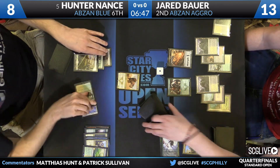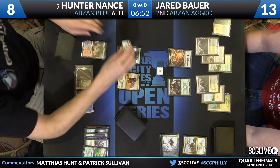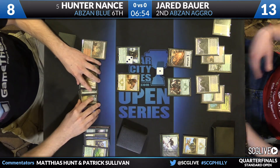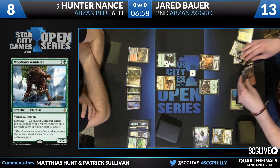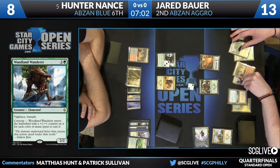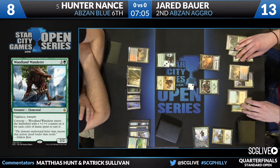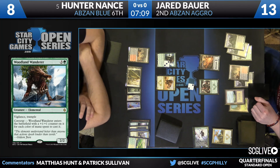Bauer can't quite close the door just yet, although if he draws a removal spell he's a huge favorite to do it. But in the meantime he's got plenty of stuff to do with his mana. No removal spell at the ready — it's Woodland Wanderer for Nance, but only a five-five at the moment. Jared changes gears; for the first time this weekend, Warden of the First Tree is going to start trying to get big. It's got Lifelink and Trample now as Jared fed it at four.